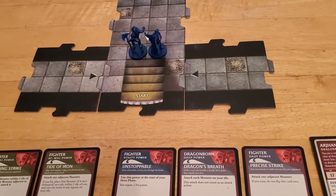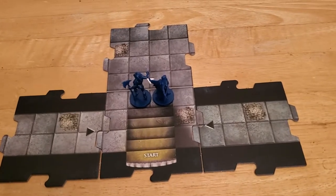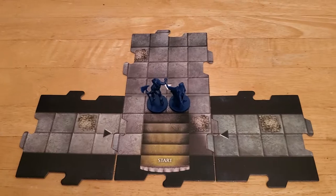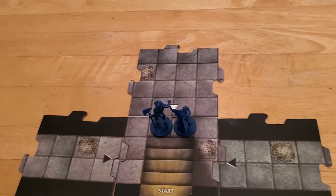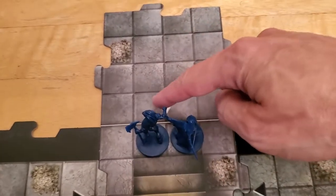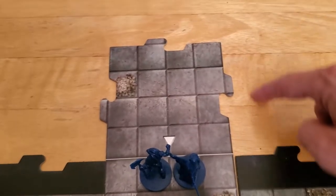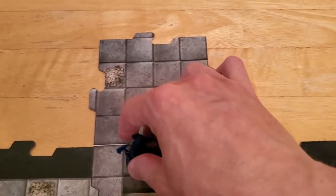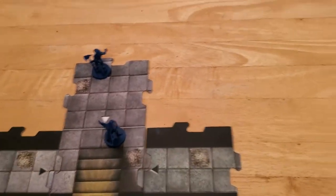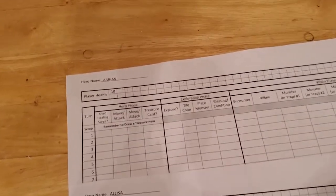I'm going to have Arjun play out his turn first. There's not a whole lot to do on the very first turn because there are no monsters or traps. The only thing you can really do is move and explore, so that's what Arjun's going to do. He has a speed of 5, which means he can move 1, 2, 3, 4 and make it all the way to the unexplored edge with speed to spare. He moves up to the unexplored edge, ending his hero phase and beginning to explore.